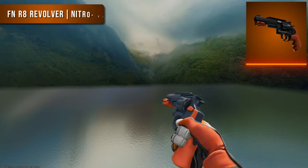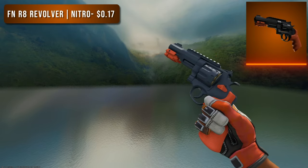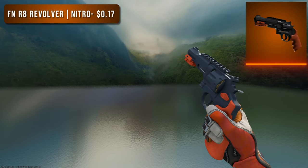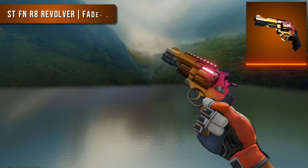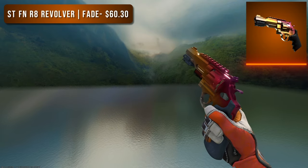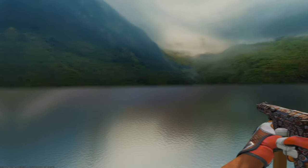Next is the R8 Revolver. For the budget option I chose a Factory New Nitro — at 17 cents for a Factory New Nitro you really can't go wrong. This two-tone skin looks great, it's orange and black and very sleek. For the higher tier option I went with a StatTrak Factory New Fade. As far as fades go, this is one of the cheaper ones in the game and it's actually my personal R8 skin.